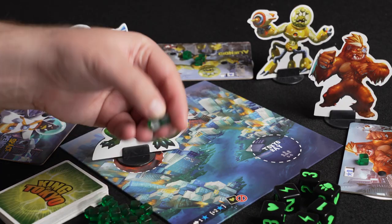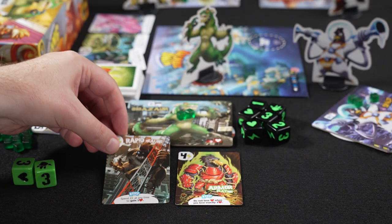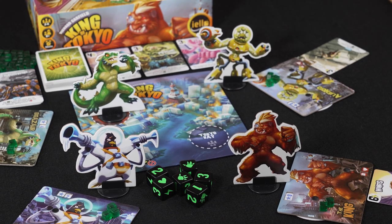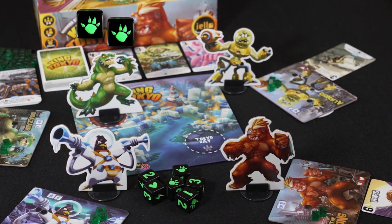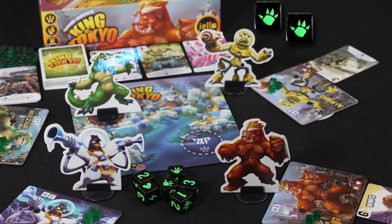So four 2's give you 2 plus 1 point for a total of 3 points. Every lightning bolt gives you an energy cube. A heart heals one life point, but not when you are in Tokyo — in Tokyo you cannot heal with dice, only with power cards. You can't gain life over 10 points. The smash deals a point of damage to other monsters. When you are in Tokyo, every monster outside of Tokyo gets this damage. When you are outside of Tokyo, you deal the damage to the monsters inside of Tokyo.